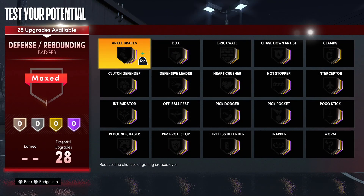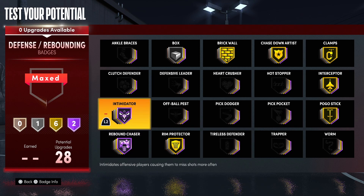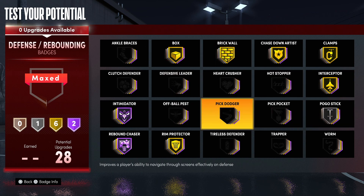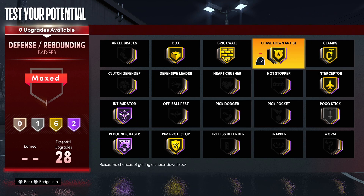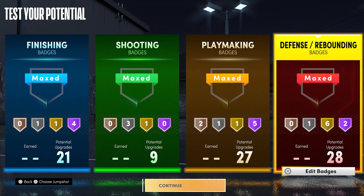For the 28 defending badges: Hall of Fame Rebound Chaser, Hall of Fame Intimidator — Intimidator is a broken badge. Silver Box — box isn't really needed that much. I might bump down Pogo Stick since it's not as good as 2K20. Gold Rim Protector, Gold Brick Wall, Gold Clamps, Gold Interceptor. This build gets Hall of Fame Interceptor, so you'll be in those passing lanes going absolutely crazy.